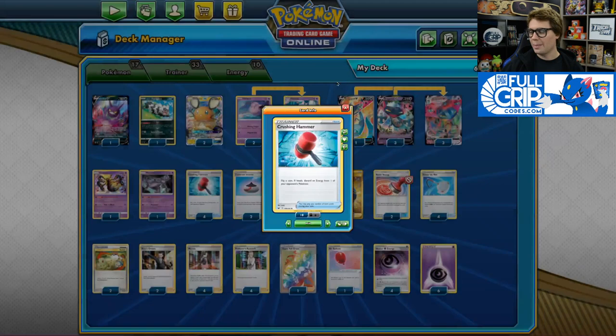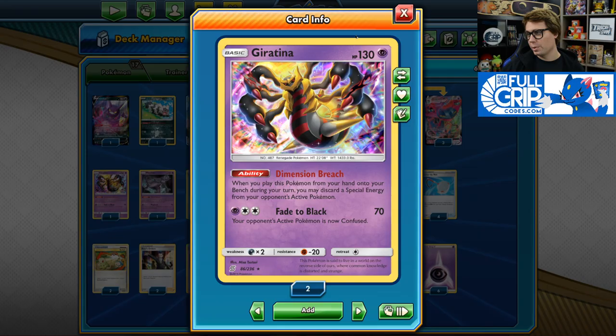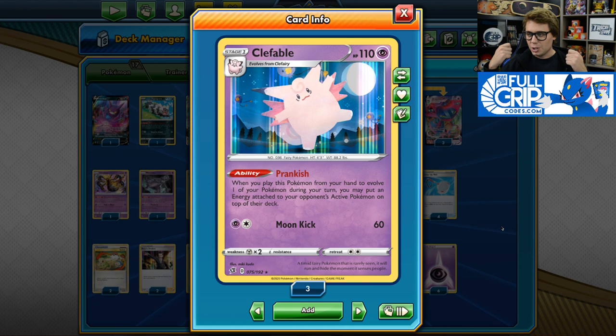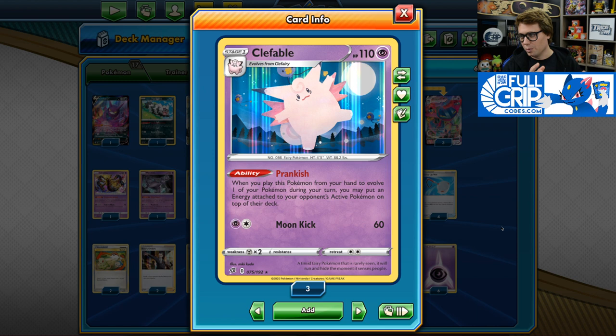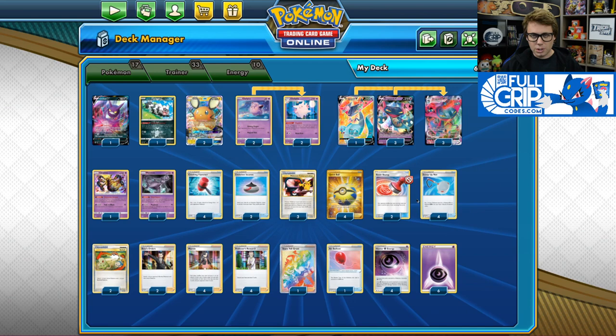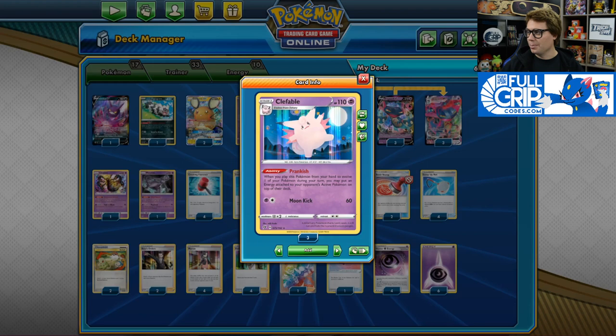We've got four copies of Crushing Hammer. We have Dimension Breach Giratina, which has an ability that allows you to discard a special energy from your opponent's active Pokemon when you play the Giratina from your hand to your bench. You can reuse that ability with Scoop Up Net as well. And we also have a 2-2 Clefable line with the Prankish ability, which allows you to put an energy attached to your opponent's active Pokemon back to the top of the deck when you evolve the Clefairy into a Clefable. You can reuse this ability with Scoop Up Net — if you have two Clefairy in play and one Clefable, you can Prankish, Scoop Up Net, Prankish again, and redo it next turn. It's a very powerful ability that really helps with the Energy Denial aspect of this deck.